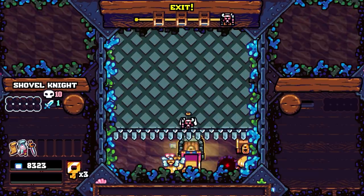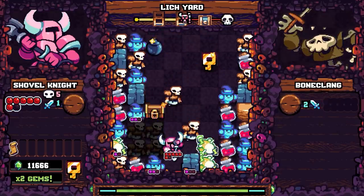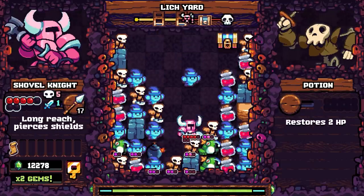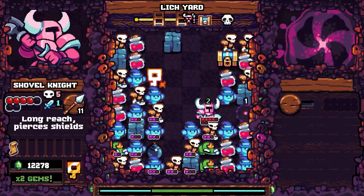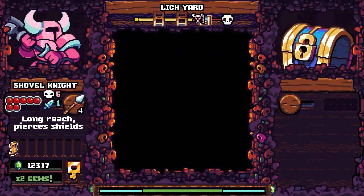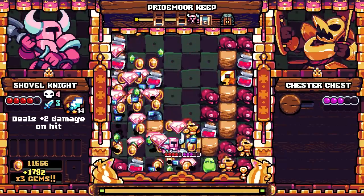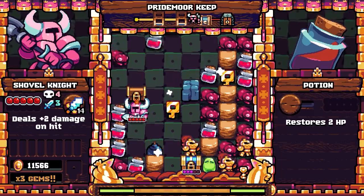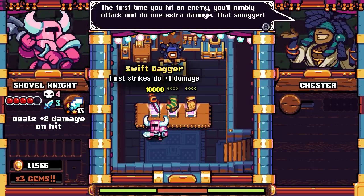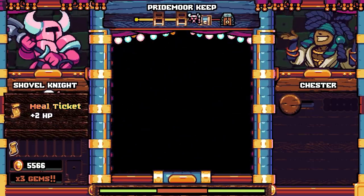Luckily, there are some power-ups to help you take the edge off of the crushing difficulty as well. At least three treasure chests will spawn in each stage, and if you can manage to retrieve the keys that spawn soon after, you'll get a randomized limited-use relic. Some of these are as simple as adding a point or two to your base damage. Some are more interesting, like a time stop or a laser beam. All of them are useful in their own right, and seeing that treasure chests spawn is often a massive relief. In later levels, one of the treasure chests will open a portal to Chester's shop, and this is where your gems that you've been collecting come into play. Chester will offer you a collection of three permanent relics for upgrading your character for that specific run, and you usually only have just about enough money to pay for one of them, so you'll have to make a choice.